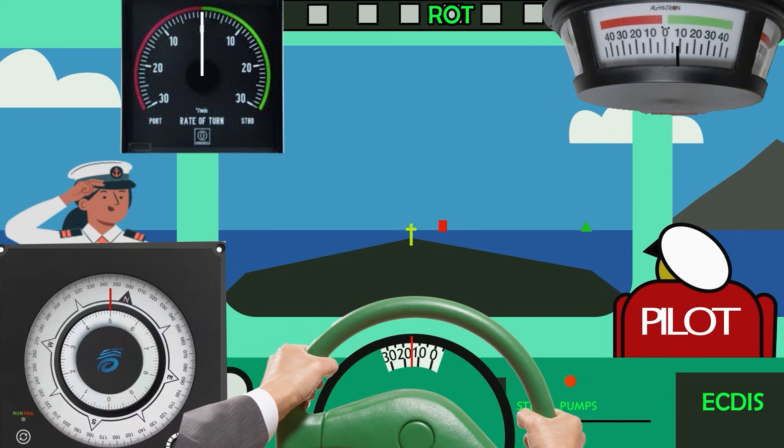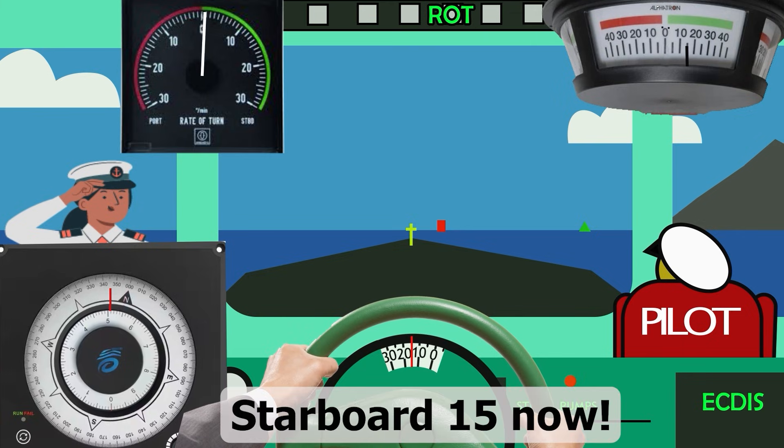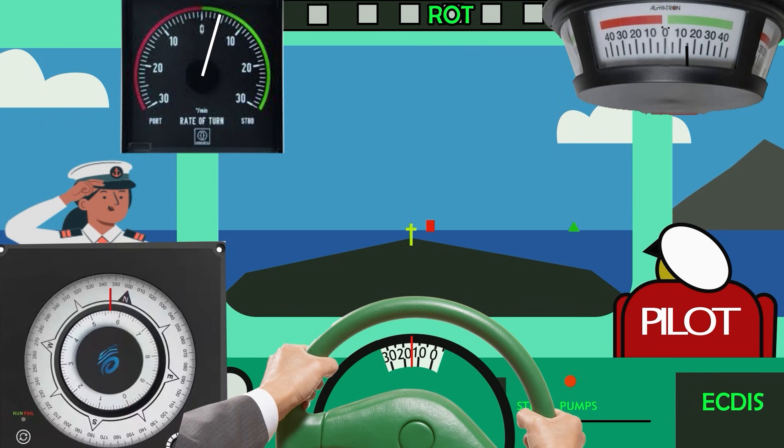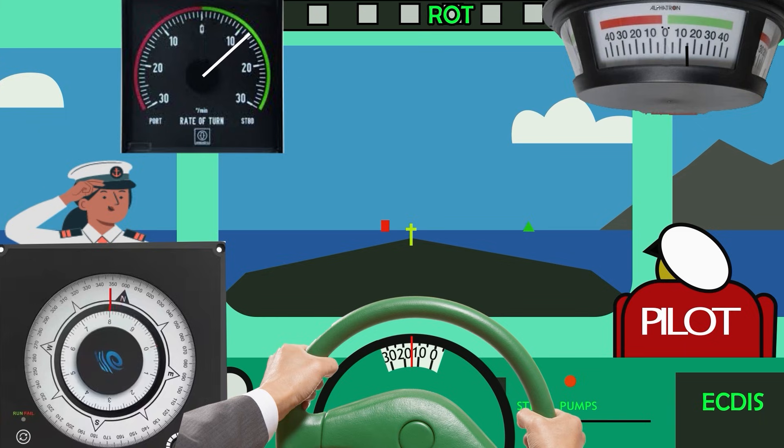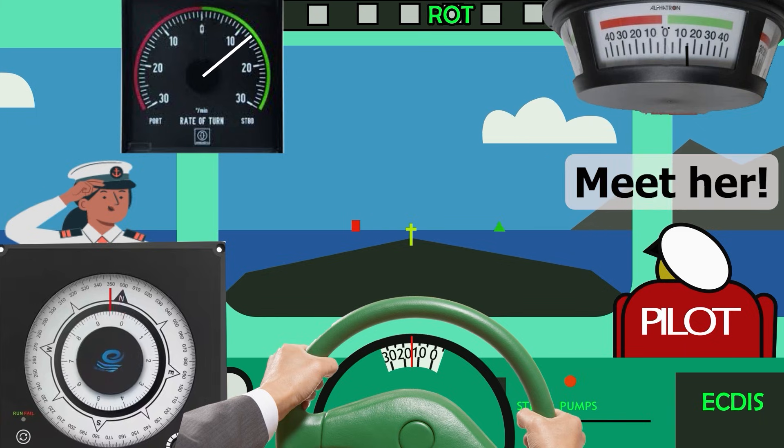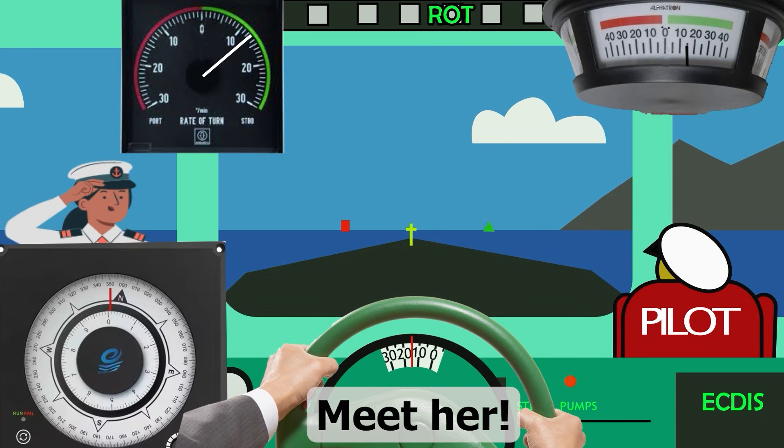Here you can see that the pilot gave the order Starboard 15, and then he decided to stop the turn and stabilize the vessel. Therefore, the pilot gives the order 'meet her.' What should you do when you see this order?